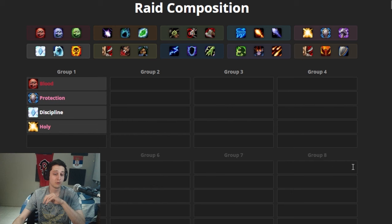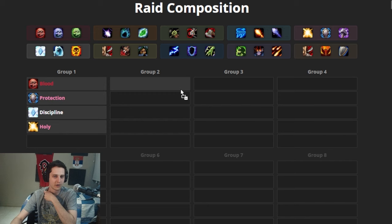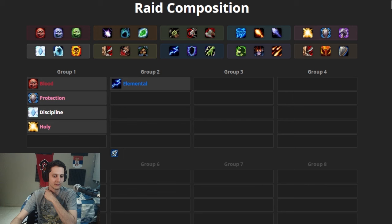If you do the math, that leaves six slots for DPS only. We're gonna focus on getting every important buff covered first. First we're gonna take an Elemental Shaman — they do big damage, they buff casters, they provide 5% spell haste from Wrath of Air Totem, and spell damage from Totem of Wrath. They are excellent spellcaster buffers, and we're gonna have about three spell casters, so that'll matter. They are also very bursty — burst damage is super important in Cataclysm. Elemental Shaman is just an S-tier spec overall.